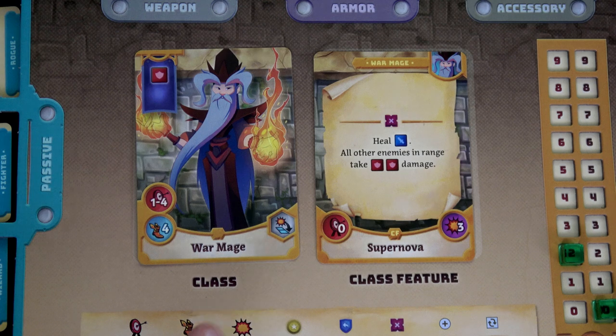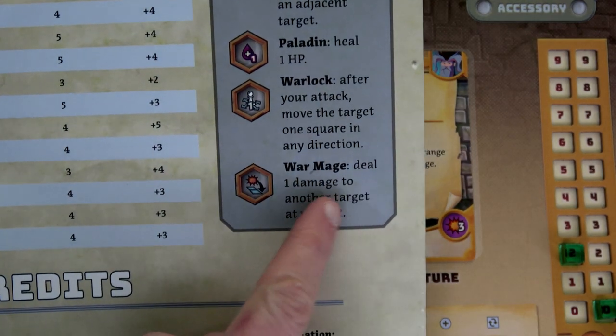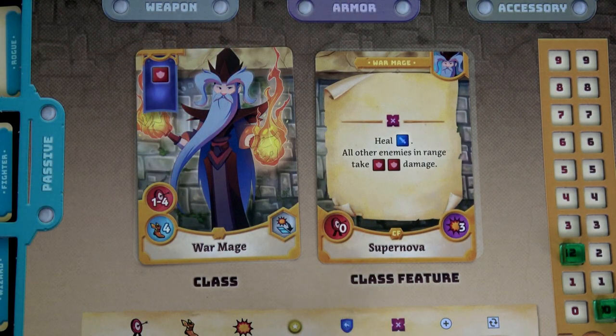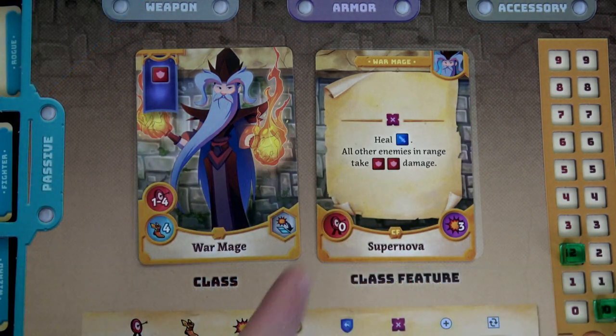Next we have our leveled-up wizard who's now called the War Mage. He'll roll a red die for an attack, with a range of one to four for his basic attack and movement of four. He has this symbol meaning whenever our war mage does a basic attack he can also deal one damage to another target at range two. His War Mage class feature is Supernova — a one-time use for the encounter: he can heal a blue die worth of health and all enemies in range three take two red dice of damage. That's amazing.